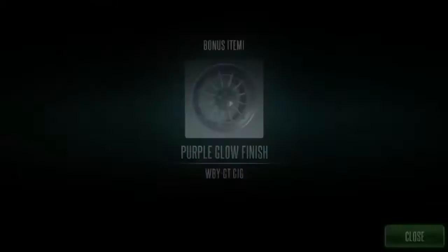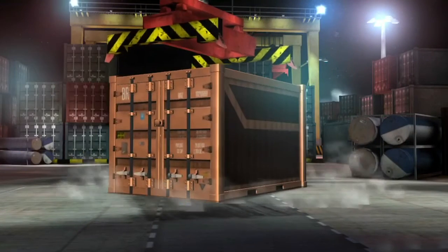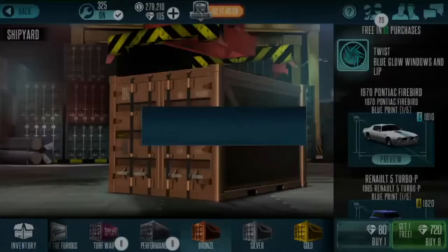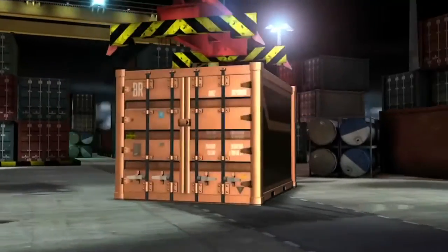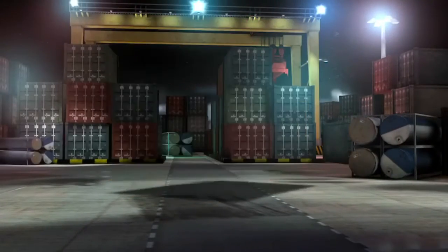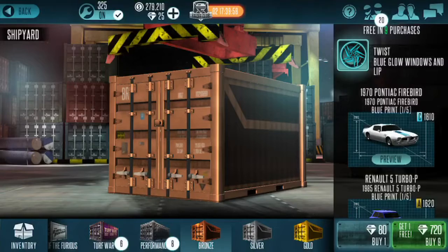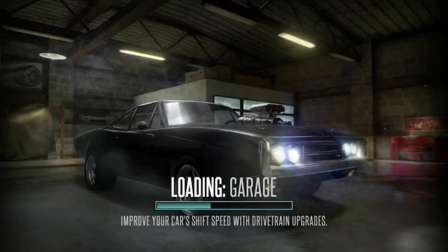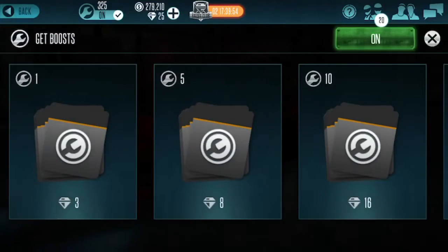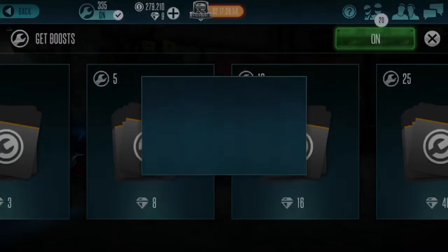We got one print from the Huracan and we got the rims, which is pretty cool. This one shouldn't be as laggy because I upped the FPS. We get more rims — I mean, it was pretty bad but it could have been worse honestly. I have a lot of boost now, which is pretty cool. Let's just buy the rest of the boost.